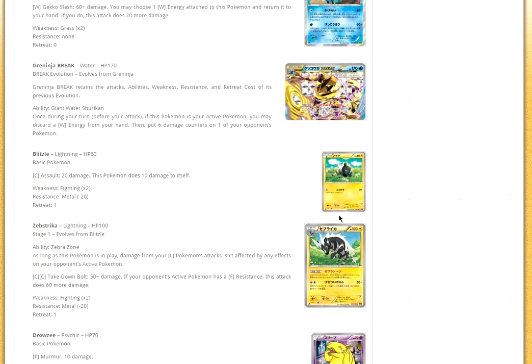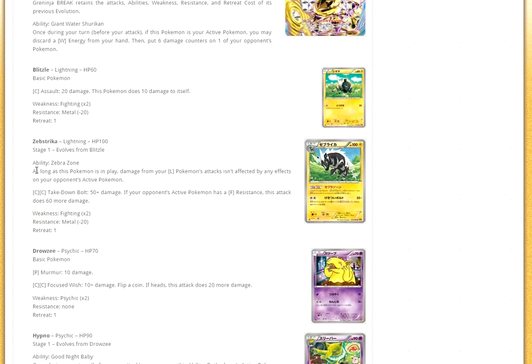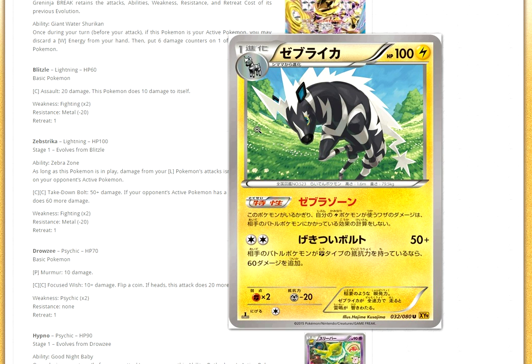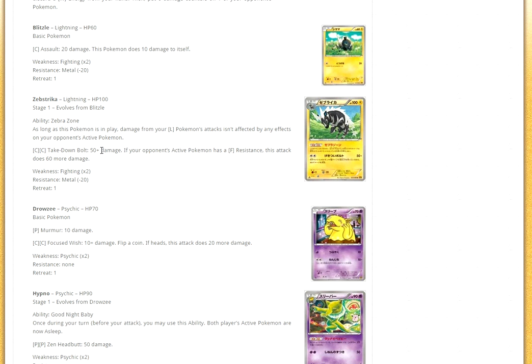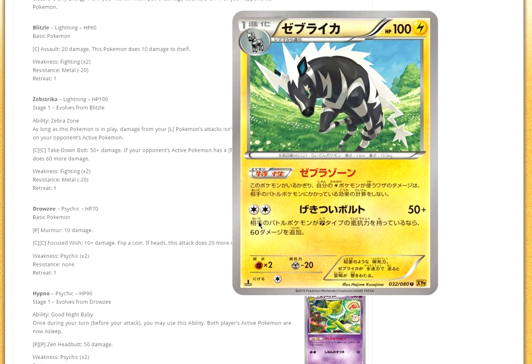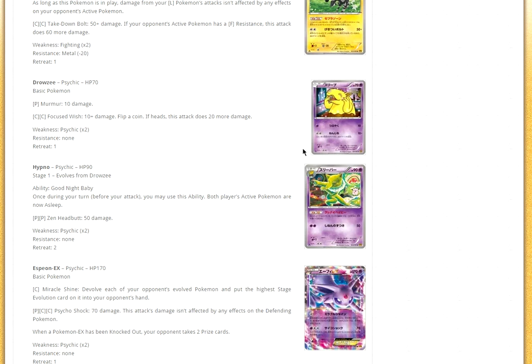Now we have Blitzle and then Zebstrika. Zebstrika's ability: as long as this Pokémon is in play, damage from your Lightning Pokémon's attacks isn't affected by any effects on your opponent's Pokémon. Basically, Manectric's Assault Laser will go through Regice. I hate Regice so much — it's overpowered — and this ability allows you to go through it. I think Zebstrika will be awesome with those decks. Even Takedown is a decent attack: 50, and if your opponent's Pokémon has a Fighting resistance, it's going to do 110 damage. Maybe Zebstrika could work.